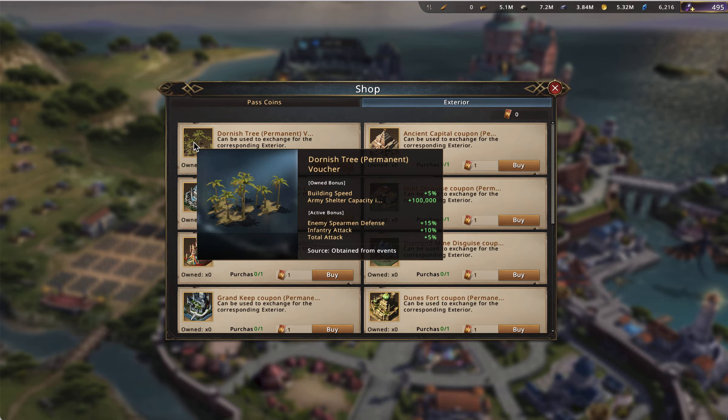I divided it up into its permanent owned bonus and its active owned bonus. Its permanent owned bonus for attack castles is pretty good. The building speed and army shelter capacity — I don't think it's great for attack stats alone, but the building speed is a nice utility. The army shelter capacity is very common, but that 100k does enable you to shelter a lot more troops, so I thought that was pretty noteworthy. Its active bonus is definitely much, much stronger — one of the top active bonus buildings, ranked second in its active bonus versus eighth in its permanent bonus.